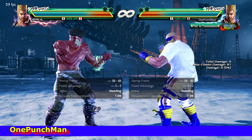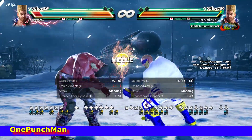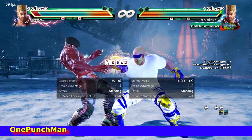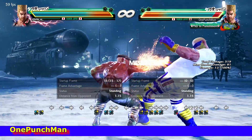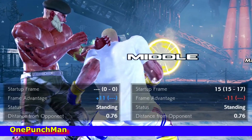Hi guys, welcome to my channel. Today I will discuss Paul's cancelling moves. Paul has three kinds of cancelling moves that I mostly use in matches. The first one is double forward 2,1 cancel.